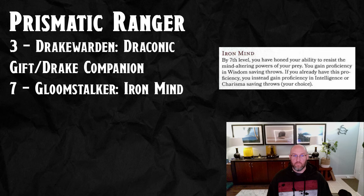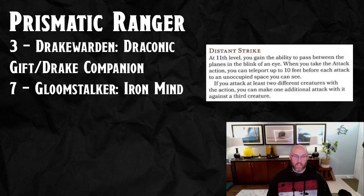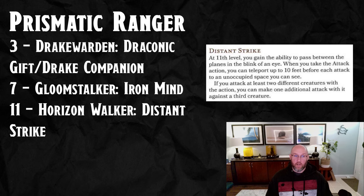With you and your companion up in the battlefield, for level 11 we're going to pick the Horizon Walker's Distant Strike. Basically we're going to be teleporting around the battlefield, making sure that all of our melee attacks get this cool Steel Wind Strike kind of thing going all the time. Steel Wind Strike is one of my favorite spells in 5e — I love the image of it. Now we're going to get the baby version of that for free on this Drake companion dual-wielder build. I think it's super neat.